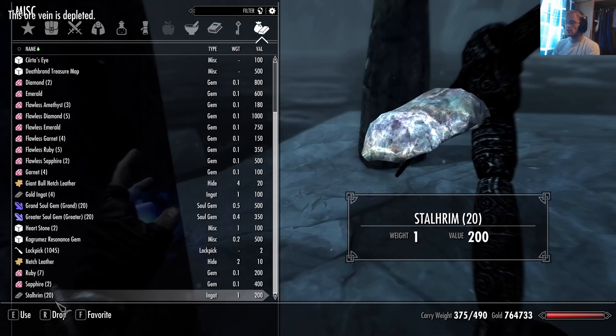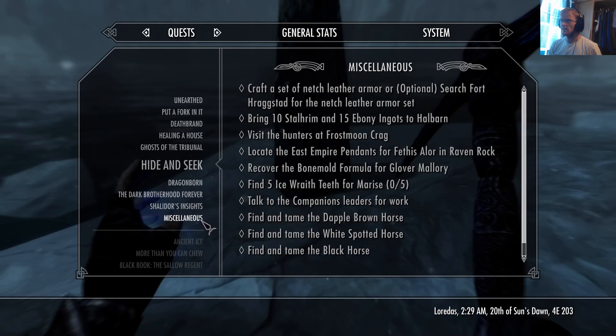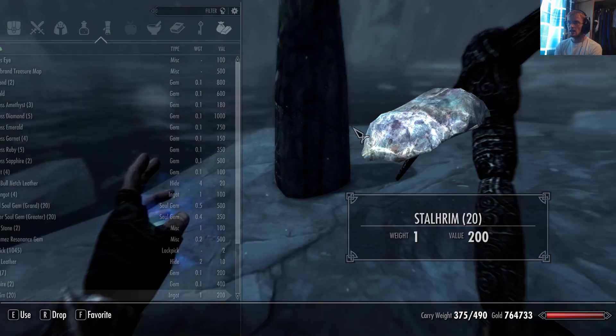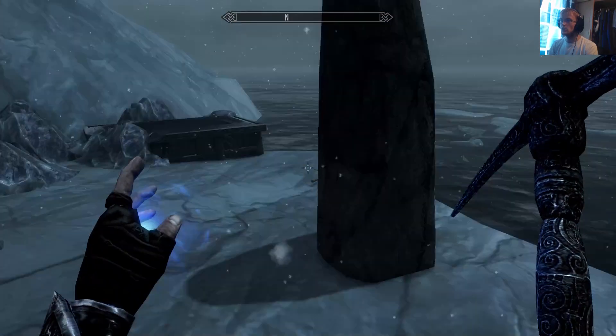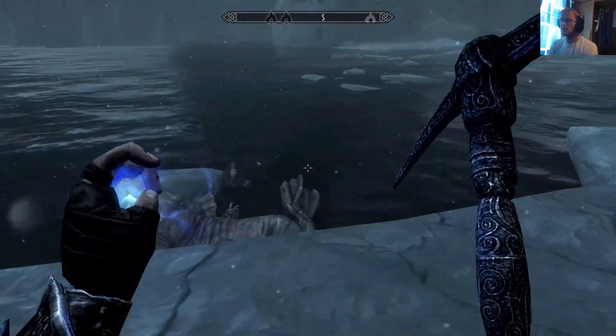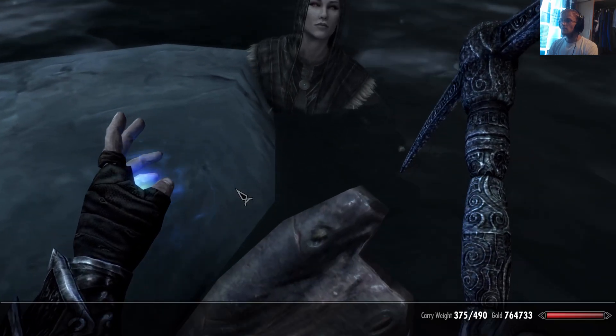We should have tons of Stalhrim now — I needed so much. It says 10 Stalhrim. Is that literally just 10 bits of Stalhrim ore, or is that 10 Stalhrim ingots? Not sure. If it's just Stalhrim, fine. Ebonite ingots might be a bit harder, but potentially I might have something in Tundra Homestead, and I can potentially just make some or buy some.